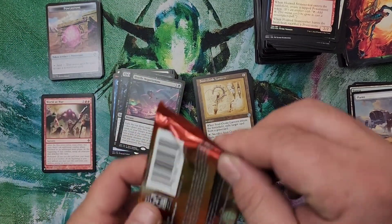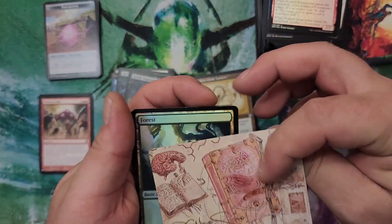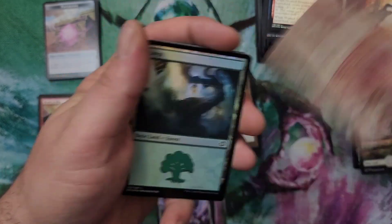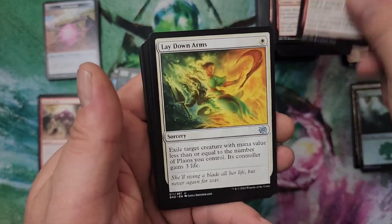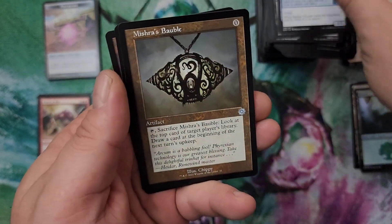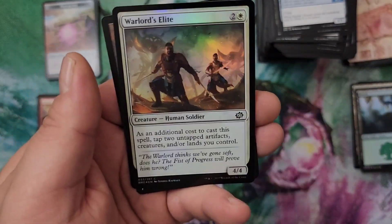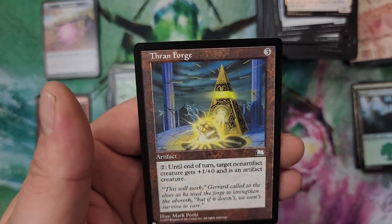All right, last pack — can this be where it's at? I'm kind of hoping so because this box has not been the greatest for me. Another Mazemind Tomb with the artist signature on it and a foil Forest. Come on — Mishra's Bauble, that's always nice to see. Simian Simulacrum — not 100% what I wanted to see. Warlords Elite for a foil and a Throng Forge from Weatherlight for a list card.